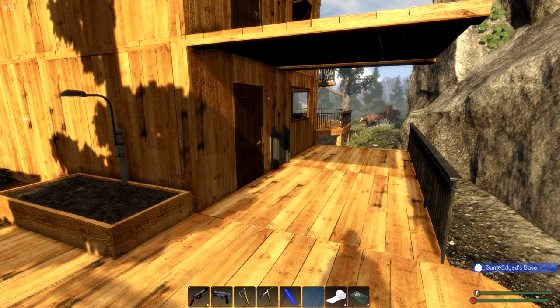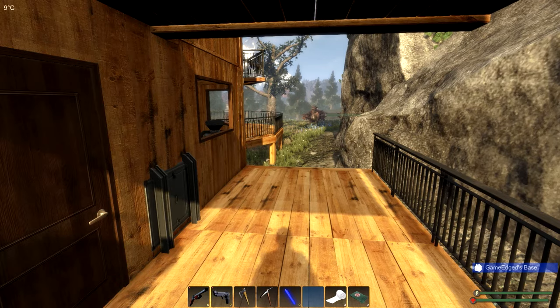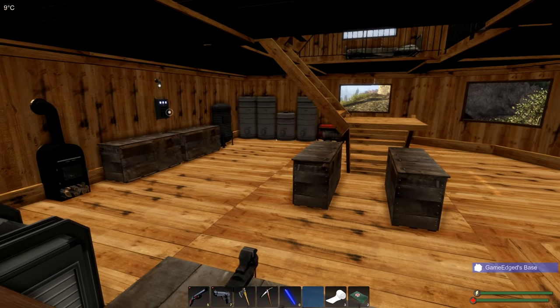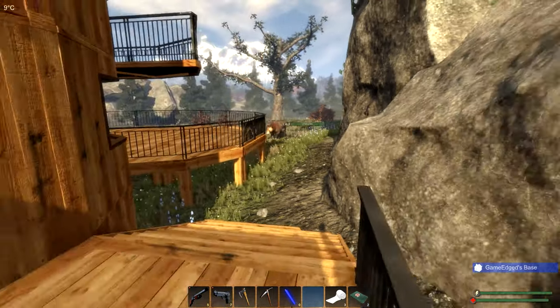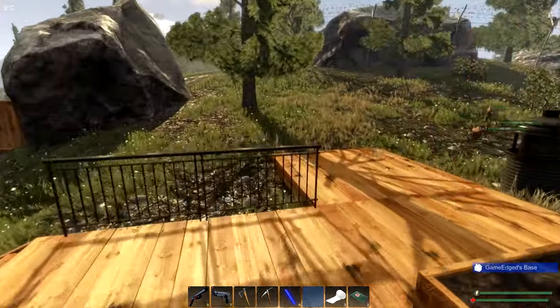Thank you so much for joining me — this is Game Edge, we are back in Subsistence. As you can see, we have a bear that is actually coming at us right now. We also have more power — our room is looking great. It would be nice to get some walls up later on, but right now we're keeping this open concept. That bear might be an issue — we'll have to deal with him afterwards, but right now he's not bothering anything.